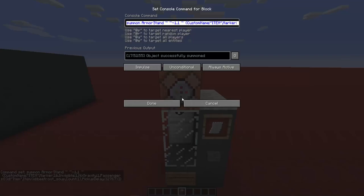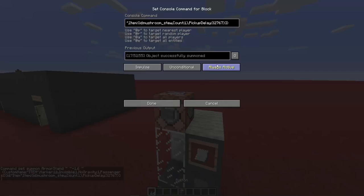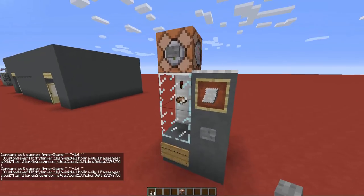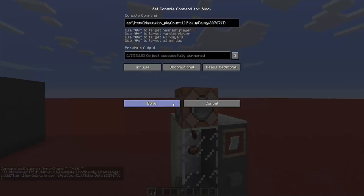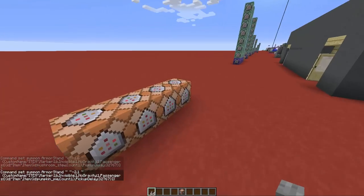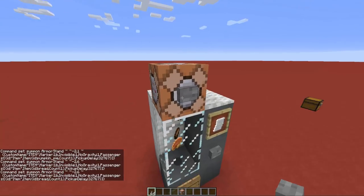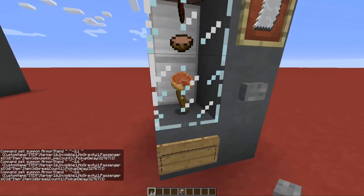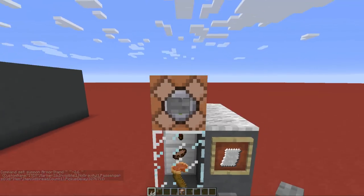Paste the second command and we have a mushroom stew. Then the third command — we have a delicious pumpkin pie. Last command, activate it, and we have a bread that simulates a panini for me.